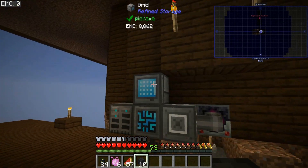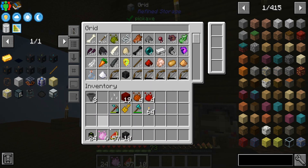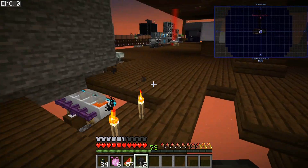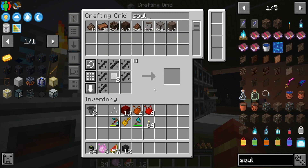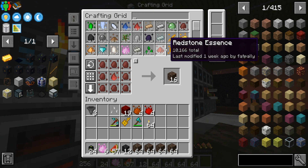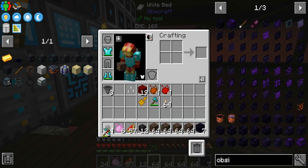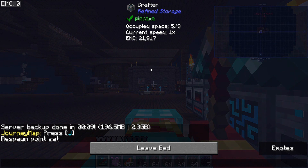At least we'll have the seeds. I'm going to put this coal away and get the seeds sorted. I wonder if I can make soul sand - yes we can. Now let me sleep. We just need four nether stars to make this crystal.